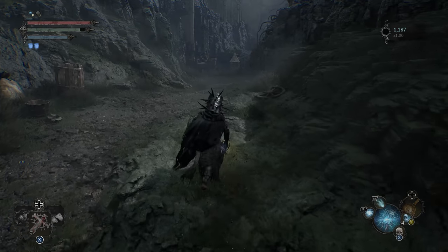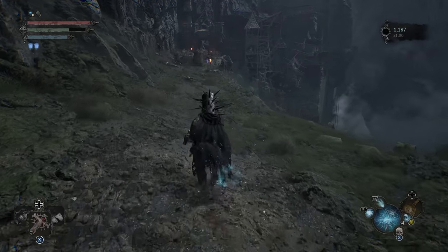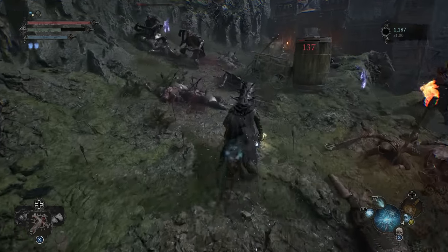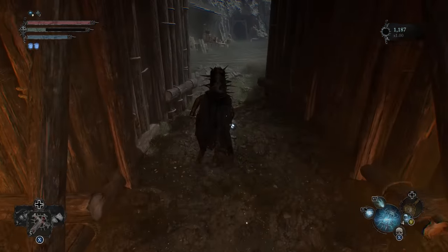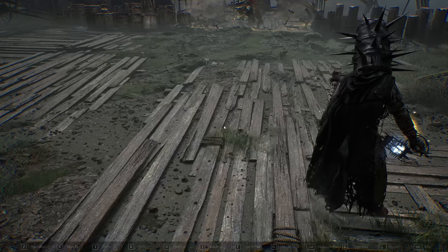We can just run up ahead here, ignore the stuff that's coming after us. This is another area where enemies are fighting, so we're not going to get a whole lot for killing these guys. Instead, we're just going to run past and not worry about them. Once you get in here, we have our boss — Crimson Rector Percival.